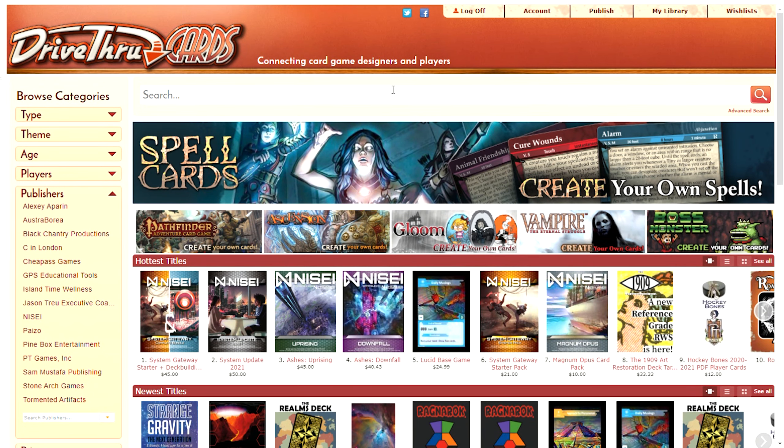Here's the main page. You can look by type of game, theme, age, players, or publishers. Go down to publishers. Before we choose publishers — for the deal of the day, you'll see me advertise this and talk about it a lot going forward. Drive-Thru Cards offers deals on PDFs that the publishers put in, and then they randomly select them. By the advanced search toolbar, there'll be a space called Deal of the Day.